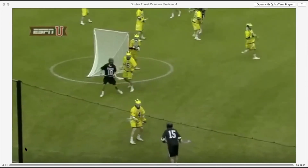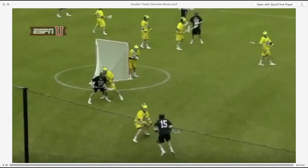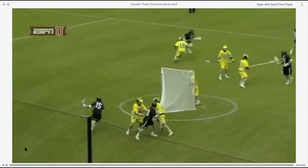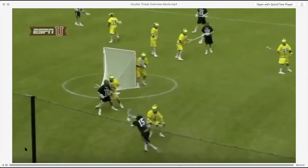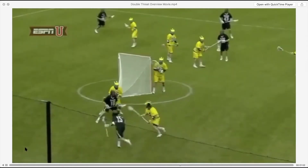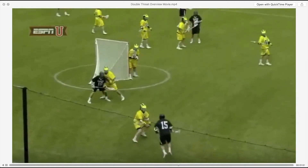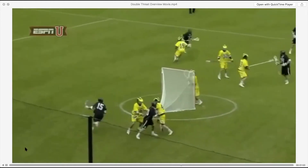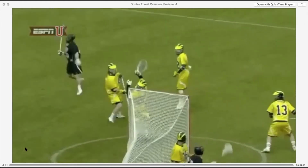Here you'll see Peter Baum similarly using his double threat to set his man up for the pick. The difference in this case is that it's a big-little situation, so they don't want to switch off Baum. He gets close enough to his guy to guarantee a step, sets the angle perfectly so he knows he'll beat his man to the pick. Because they're not switching — they're going under — he swims right over and causes an impossible angle for the defender to catch up.